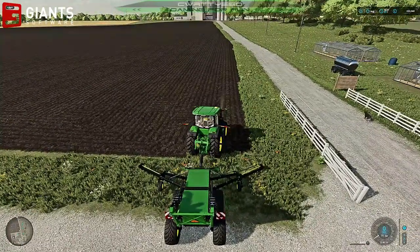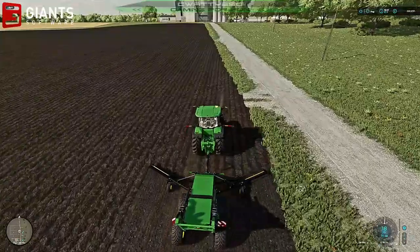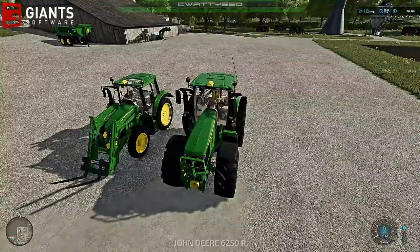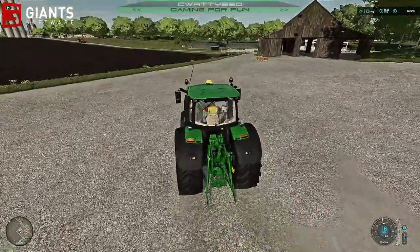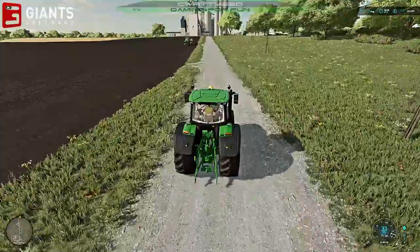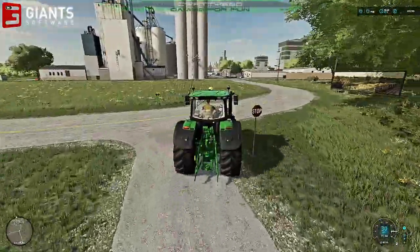We've got rock picking going — I'm just going to let a worker take care of that for now. It's a huge field so he's got a lot to do. We'll return to the store, grab the lime spreader, come back, fill it up with lime, and we'll start doing some lime spreading. Get all the field limed to the same level and status, and then we'll set about seeding it.